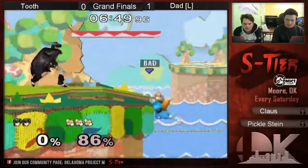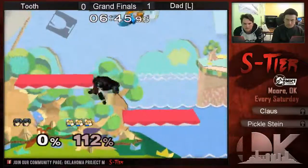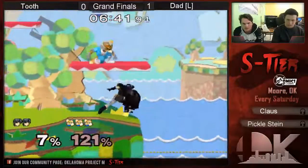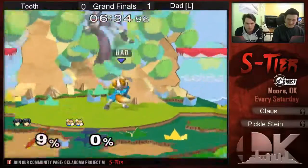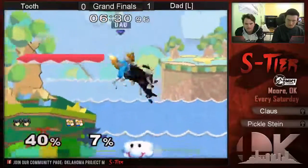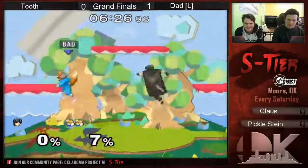He's also really good at controlling center stage, so he's just gonna stay on the inside and make Dad retake the stage. And that's why Yoshi's was a smart counterpick — he controls the stage so much better. He didn't kill earlier, but that was really good camp.